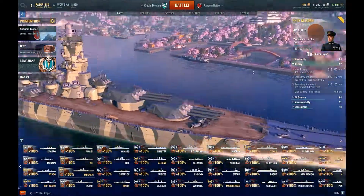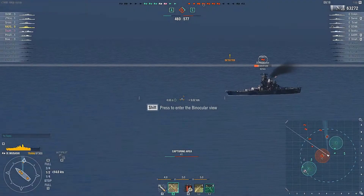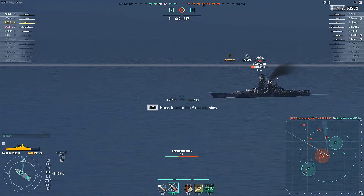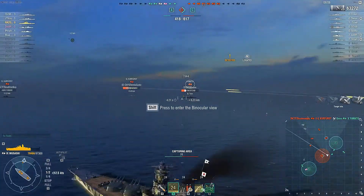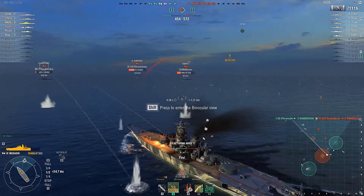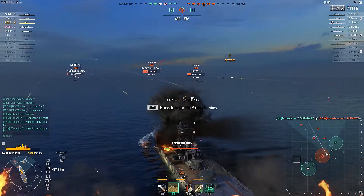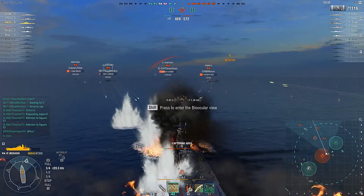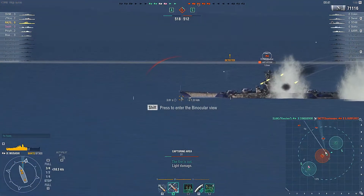Alright, let's get into gameplay and show what this thing can actually do. Here comes the match — I've lit it up so we can really see how the shells work. Just like Yamato, Musashi has that derp armor on the front, so bow-on you'll bounce shots. But go broadside and you will get punished. Look at all those bounces off the hull while I'm taking brunt force hits.